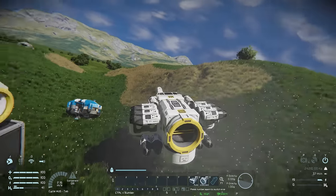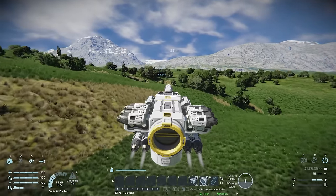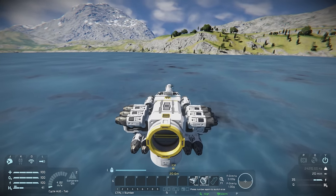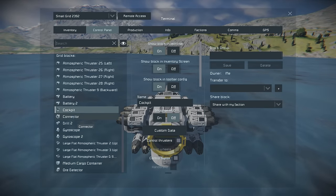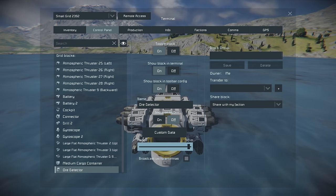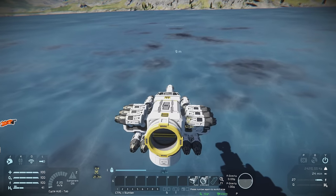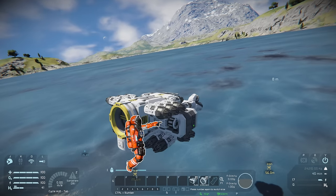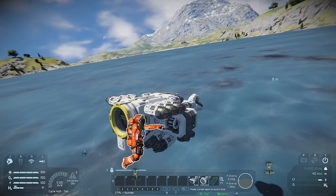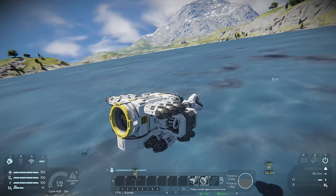Let's go use it — hop in the cockpit, turn off Recharge, disconnect from the connector, and go mine something. While hovering I have 44 minutes of power; flying more aggressively gives substantially less, so I'll need to be careful. At the iron deposit all I can see is ice. Going into the menu and finding our ore detector, it defaults to 25 meters range — increase it all the way to 50. Now I can see cobalt and iron. Ore detectors detect within a sphere around the center of their block, so you can place them any way you like.